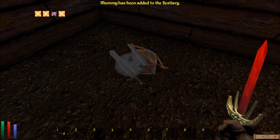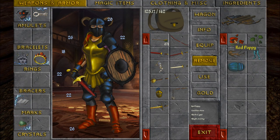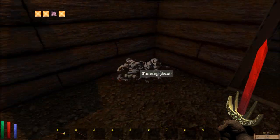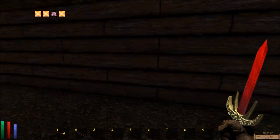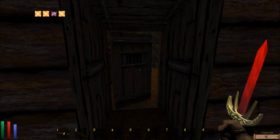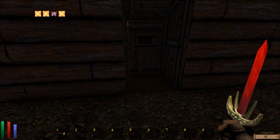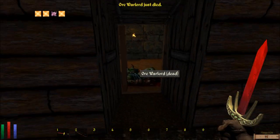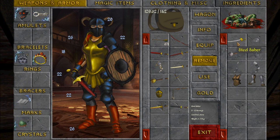Mummy has been added to the bestiary! Ectoplasm, dragon scales, red flowers northern, red poppy, ginkgo leaves, root tendrils southern, and a scarab of all things. 455 gold and another scarab — right out of the Scorpion King. Hello orc, 325 gold, ebony short sword.